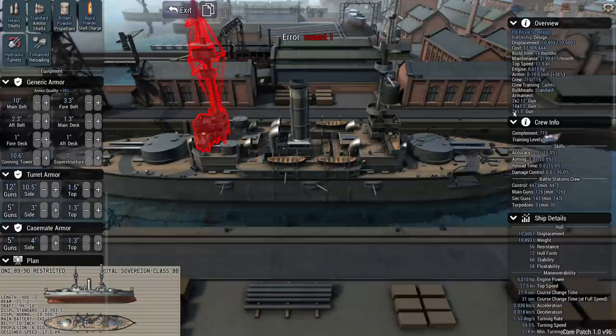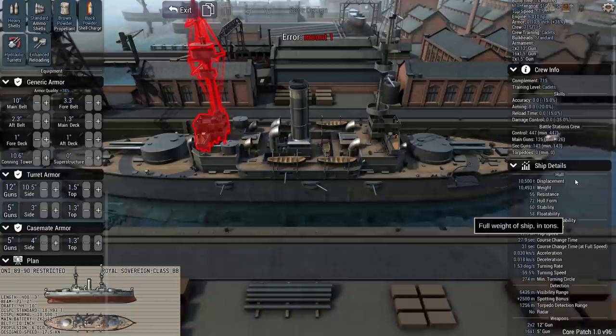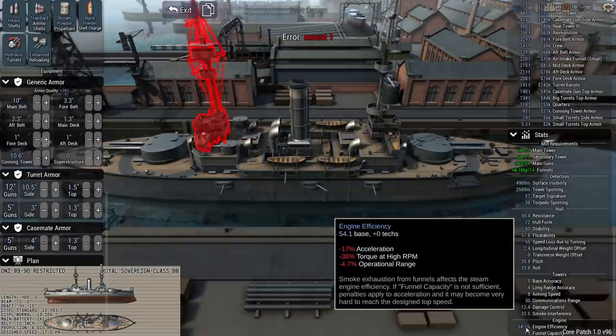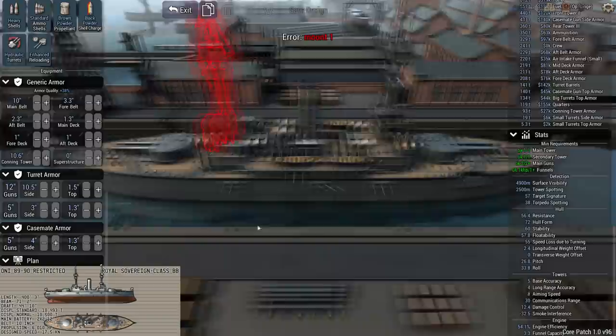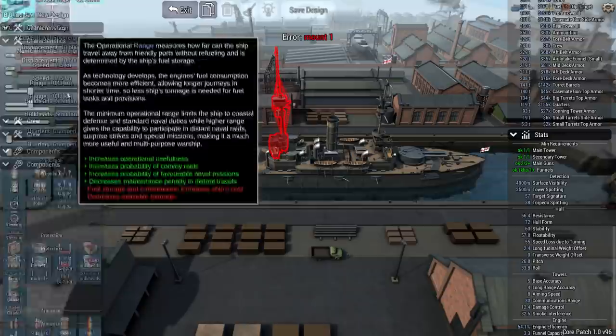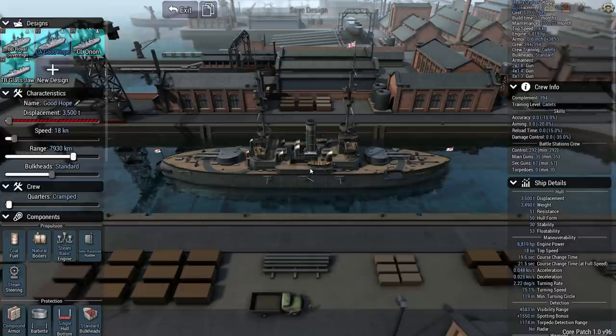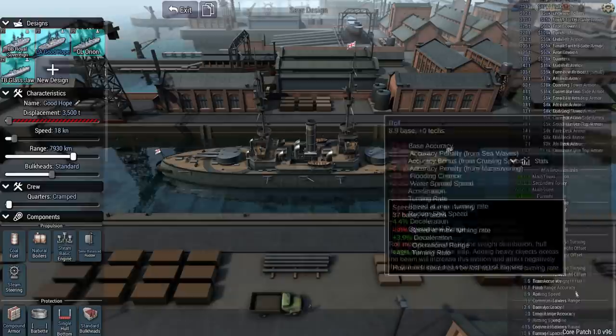715-man crew and only one funnel. That's a problem from an engine efficiency perspective — we get a negative 17% acceleration, negative 30% torque at high RPMs, and negative 4.7% operational range. But the initial hull the game gives you doesn't actually allow more than one funnel on a 10,500-ton ship, so there's nothing we can do about that. If we take a look at the Good Hope class, which is our armored cruiser, this is a 3,500-ton ship.